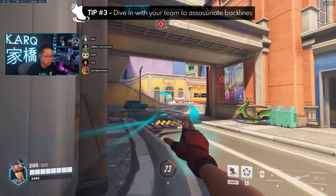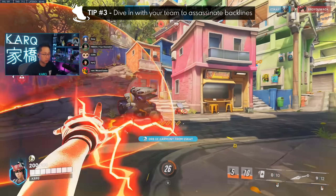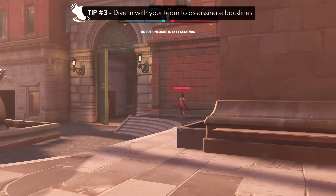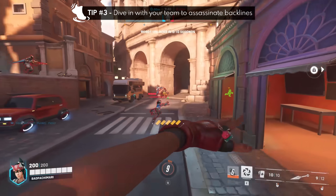Tip number three: diving is one of the biggest strengths of this ability. You can quickly go in deep with your flanky dive heroes to follow up on an engagement. A really scary combo is with Sombra, because you can teleport to her while she's invisible. Yeah, have fun with that.